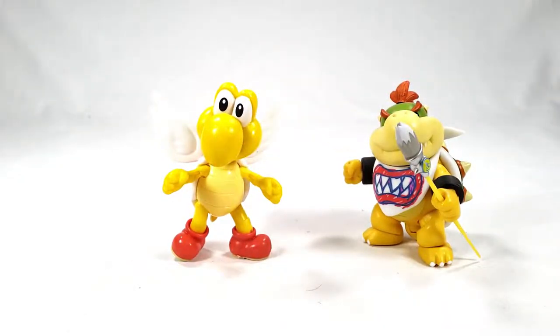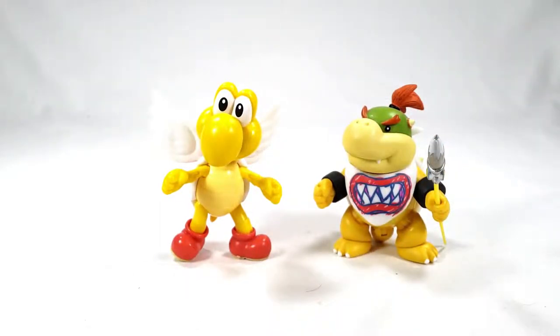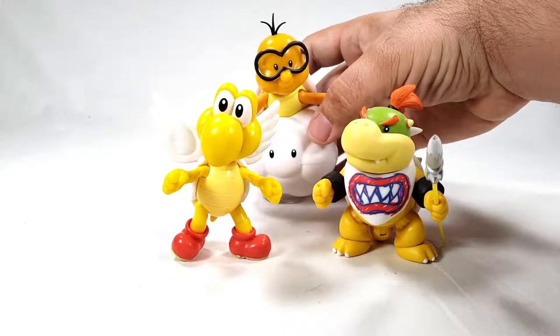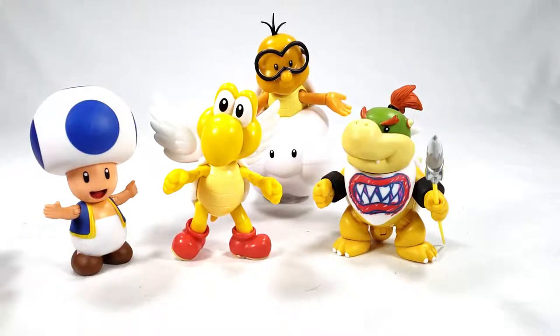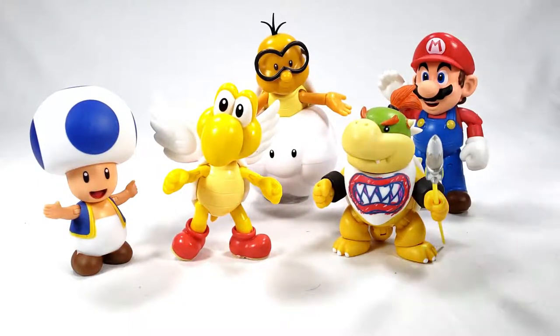Here's one of his bosses — Bowser Jr., still one of my favorite characters, also with a lot of articulation. We'll bring in another sky-flying turtle person — Lucky, though we don't have his accessory in hand because he'd just keep dropping it. The last one we looked at: a little Toadling. I wish Toad had some foot articulation so he could lean forward a bit. And for the person who tends to jump on them all — the evil Mario person.